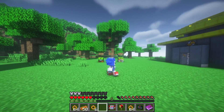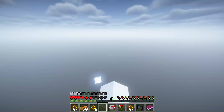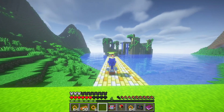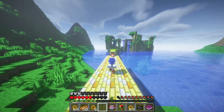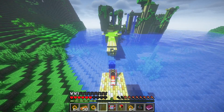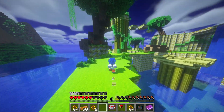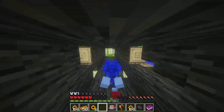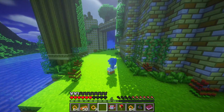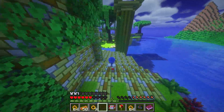That was Chemical Plant Zone - I may cut some of that because there was a lot of me repeating myself, but it was really cool. Now let's try Aquatic Ruin. Here we go! This is Aquatic Ruin from Sonic the Hedgehog 2. It looks good - he even got the logs. And he even added the freaking thingies - oh my god, that's so scary but awesome!